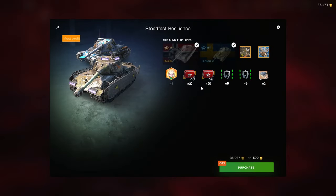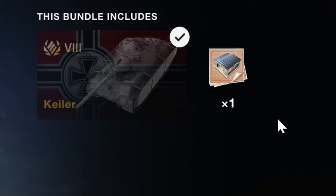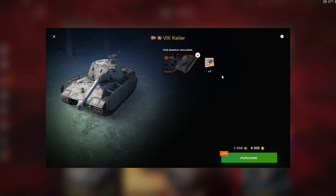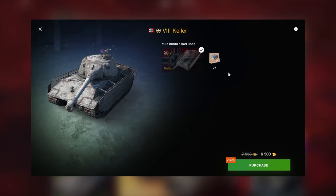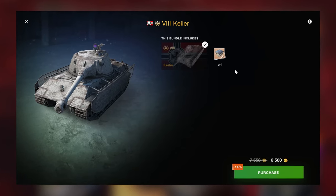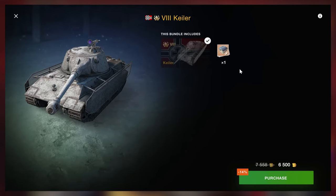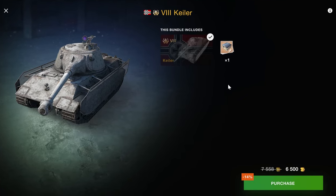They're also sold separately — the color for 6,500, which this one doesn't include equipment. Wargaming sometimes includes equipment, sometimes they don't. If they would include equipment for 6,500 I would say this is a very solid bundle, but because they don't include equipment here I tend to not recommend this one. If you really want it, it is still an acceptable price — not a good one, but acceptable.